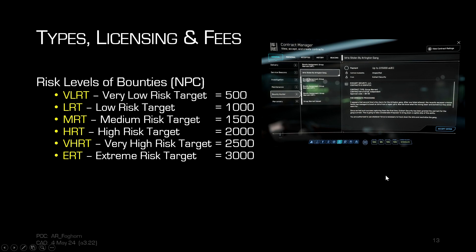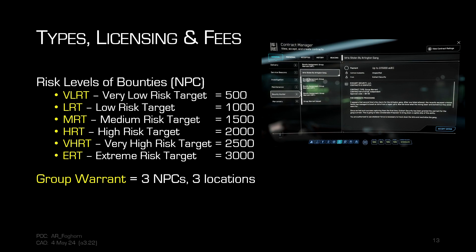After you have those licenses, the license level abbreviations appear in yellow in parentheses in the contract title, letting you know that's an NPC target. A group warrant similarly will be three NPCs at up to three different locations, which are more lucrative since you're going after three bad guys within a specific timeframe — typically something like 45 minutes to take out all three.